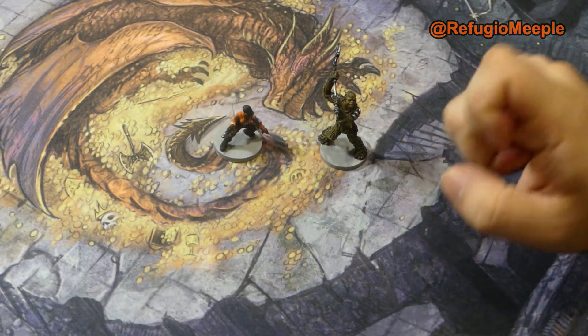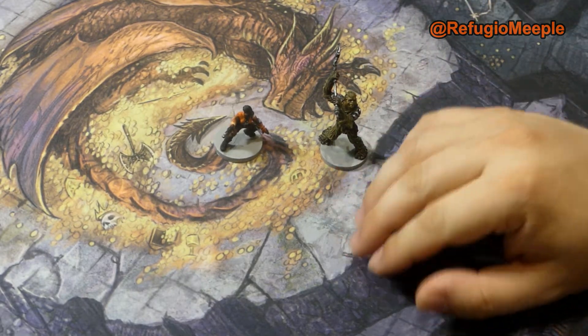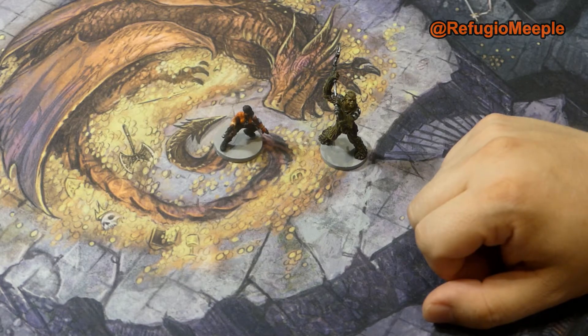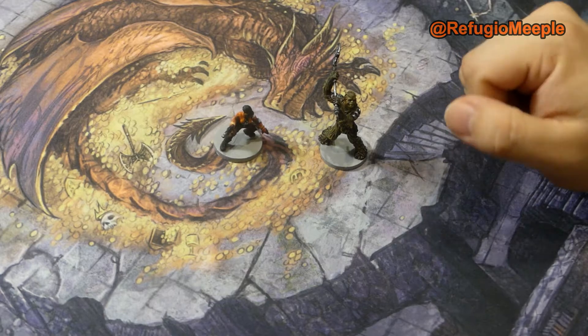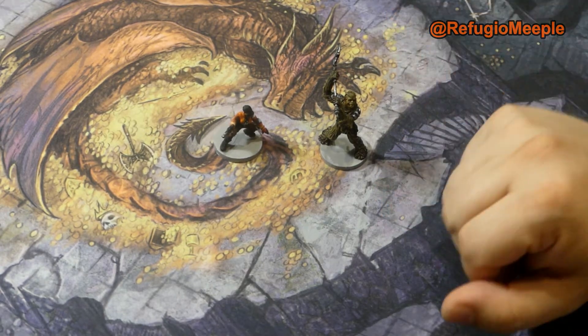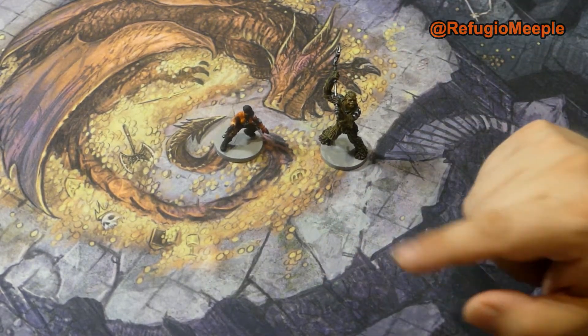El Guerrero Feroz Wookiee. Hoy creo que es la última misión de esta campaña que viene con la caja base. Hay más campañas que vienen con las expansiones, pero en este caso empezamos a jugar solo con la caja base.